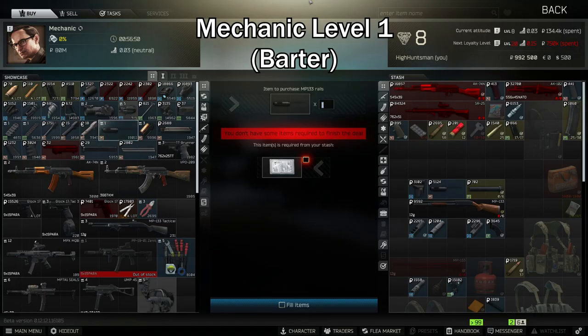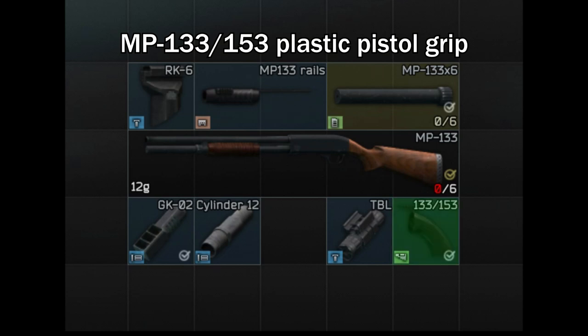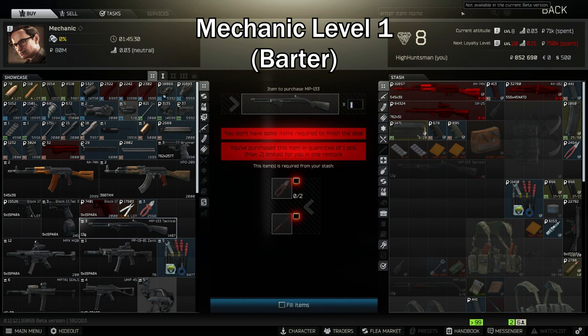You have to trade it with one hard drive, which is pretty simple — you can get these hard drives from computers, and there are a lot of computers on the Interchange map, so I would highly recommend going there. The next item you need is the MP-133 plastic pistol grip, which is obtainable from Jaeger level 1. Alternatively, you can trade two huge pliers and one screwdriver to get an MP-133 shotgun, which comes with the pistol grip as well as the custom plastic 4-stock.